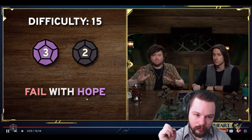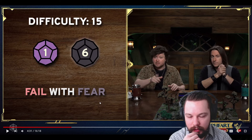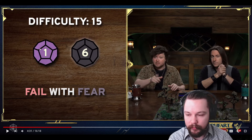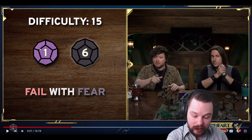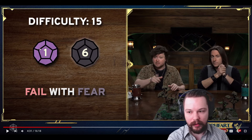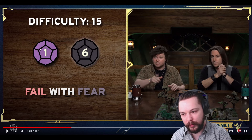If you fail with hope, you don't get what you want and face consequences, but you still gain a hope. If you fail with fear, you don't get what you want and may suffer major consequences. This idea of narrative dice — dice having narrative weight beyond just success or failure, like 'you succeed but something bad happens' — is not new. The Warhammer RPG does this, the unofficial Elder Scrolls RPG does this. But I like this direction. It's simple — you don't need custom dice, and it's just which one's higher.